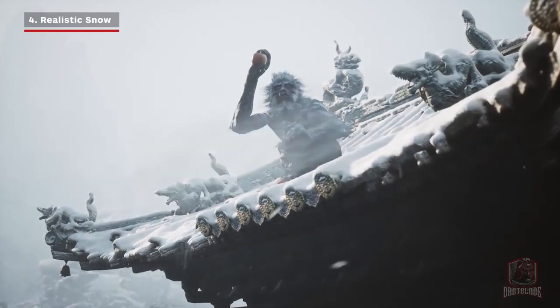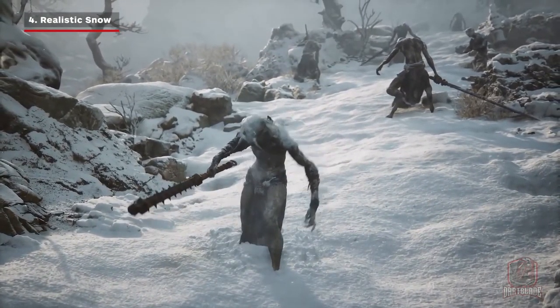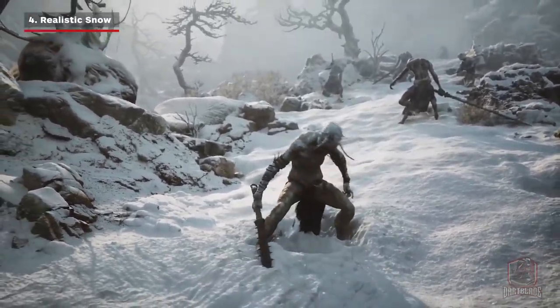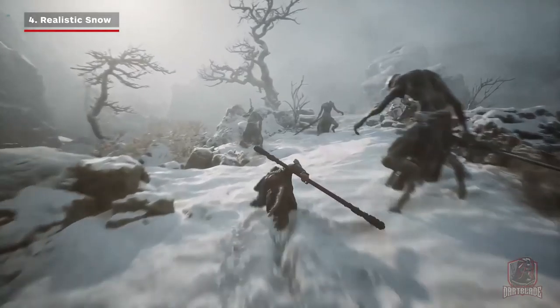The trailer kicks off with a snow-covered scene, and it seems the snow in Black Myth Wukong subtly changes according to your movements. When the first enemy starts waving his mace, we can see the snow under his feet parting with his footsteps. When the monkey is walking, you can see the footprints in the snow, but when he starts running, he leaves a trail in the snow.